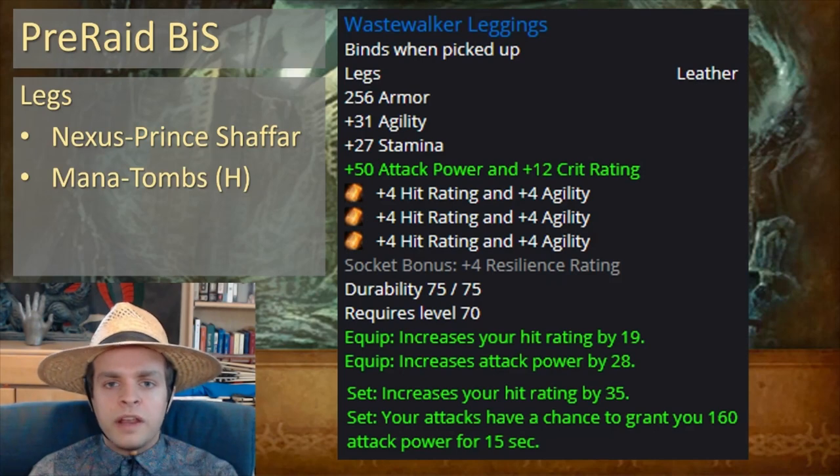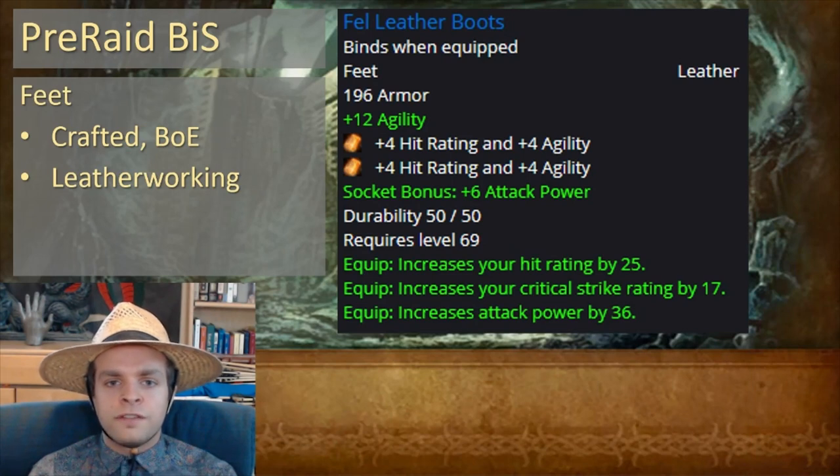For the legs, we've got Wastewalker Leggings from Nexus-Prince Shaffar in the Mana Tombs Heroic. And for the feet, we have another Fell Leather craftable, which is bind-on-equip — a lot of offensive stats, no defensive stats. Still a great item.